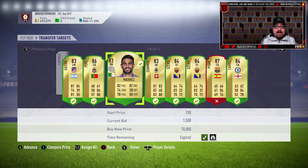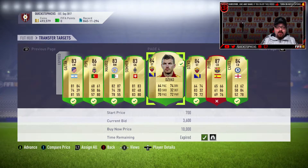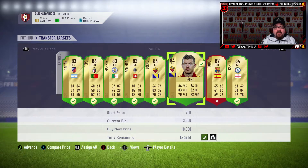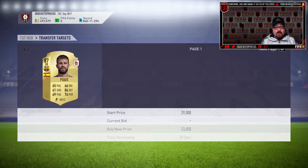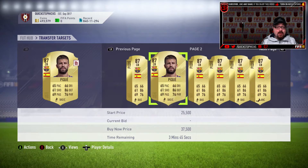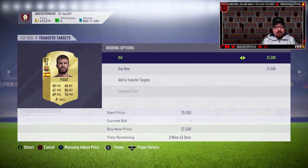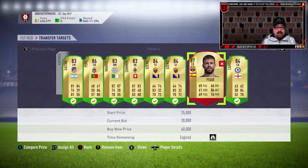I think FUTmas is coming up — this is being recorded before any details have been released. But if they do the same as last year, where they did a player for every single day, then these 82s, 83s, and 84s are going to get absolutely melted off the transfer market. If people are opening fewer packs in preparation for Team of the Year, these cards are just going to keep shooting up in price because there'll be less on the market. They might do something completely different this year though.